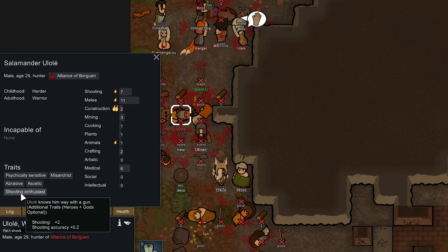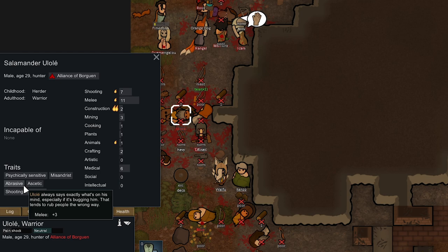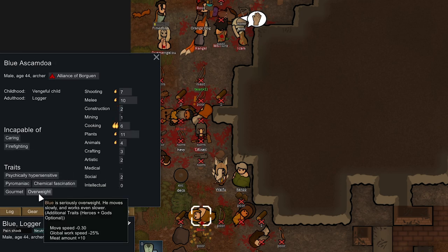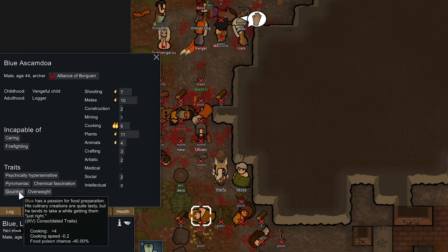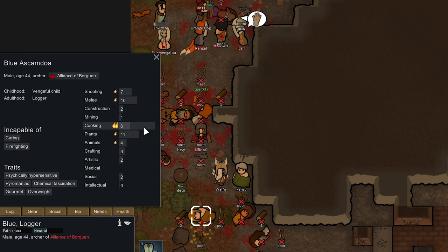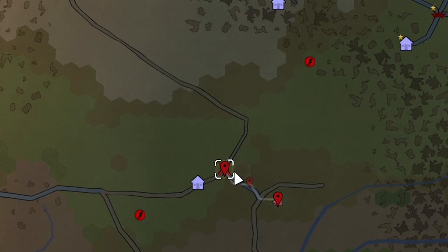Yuoli is a shooting enthusiast with extra shooting accuracy, but he's Abrasive and a Misandrist — keeping him around men would cause constant fights, so we're not taking him. Blue is Overweight — increases meat harvested from Blue, but lowers global work speed and movement speed. He's also a Gourmet and good at planting and cooking, but he's Pyromaniac too. I think we're just going to let him bleed out since he kind of sucks.